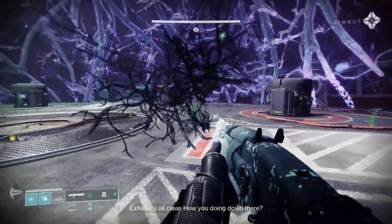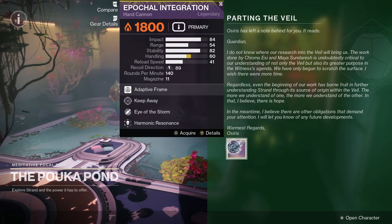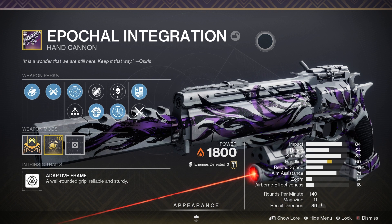Defeat the Taken and the Tormentor, then go to the Hall of Heroes to pick up your reward from the Pouka Pond. While you're there, pick up the new Strand aspect for your class. Congratulations — you now have the hand cannon Epochal Integration.